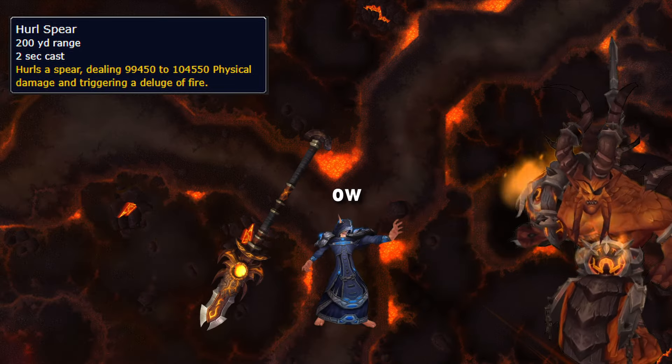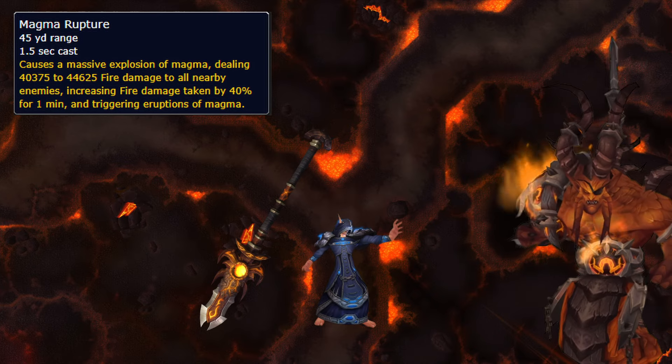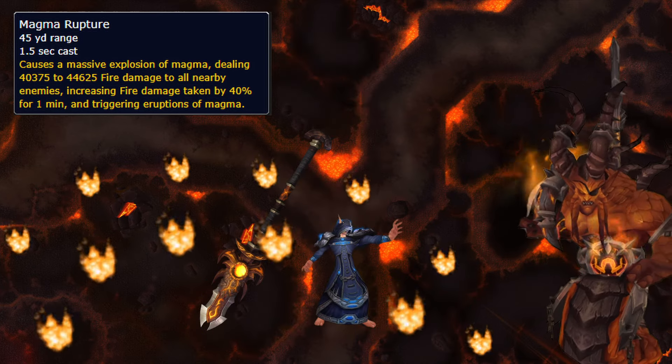The boss throws his spear near Rip Limb, damaging anyone hit and jamming it in the floor, dealing raid-wide damage so healers be prepared. It also throws out fire, so don't stand in it.